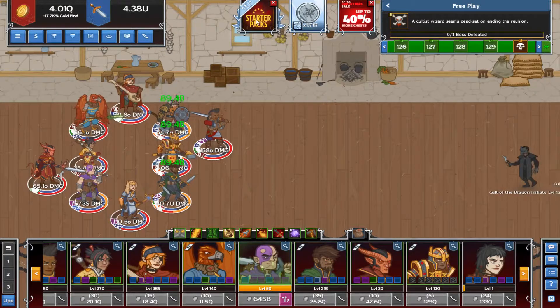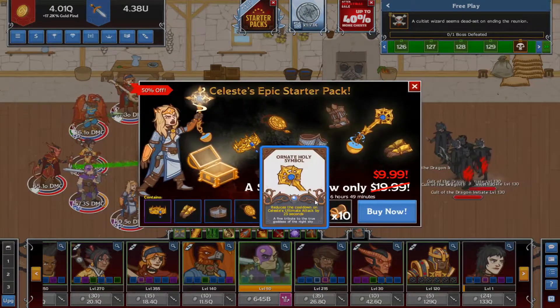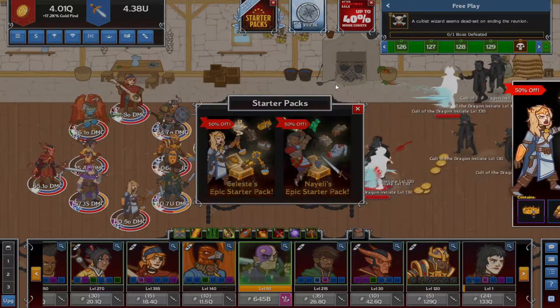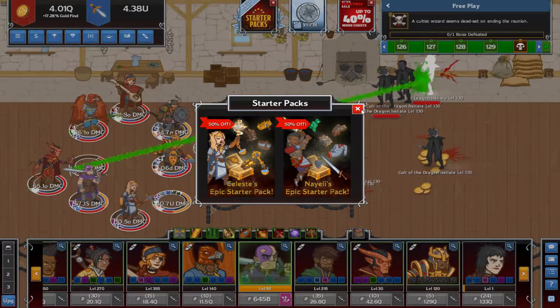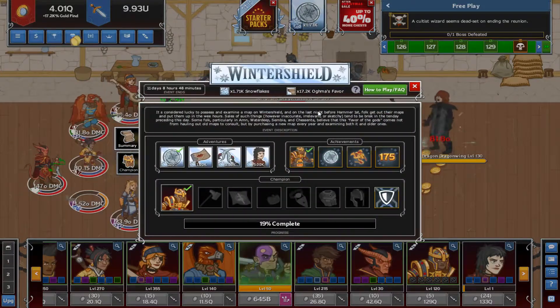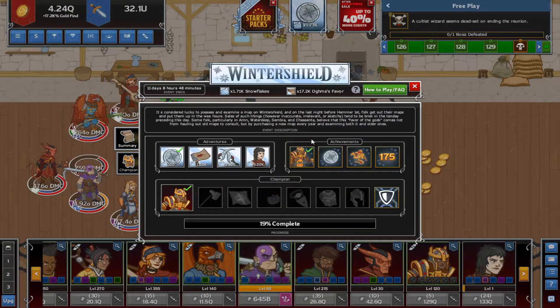I wanted to show real quick - there is a winter sale going for the next week. The dwarf pack, the cleric pack, and the paladin pack are on sale for half off. I bought the dwarf pack a long time ago - it's great value, especially at 50% off. I would definitely consider it.